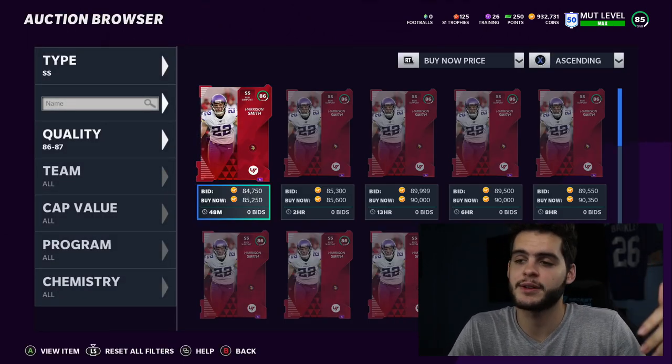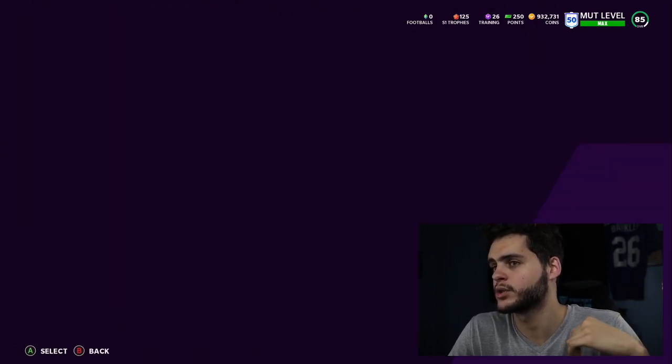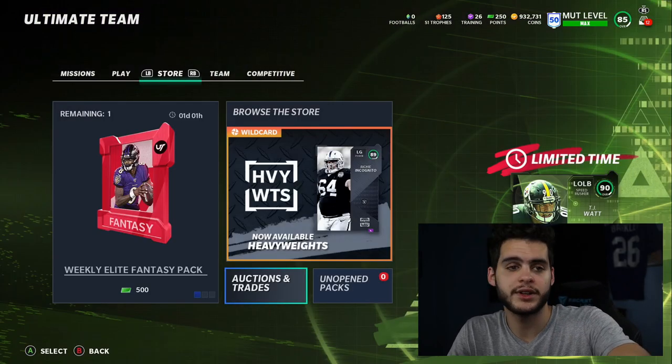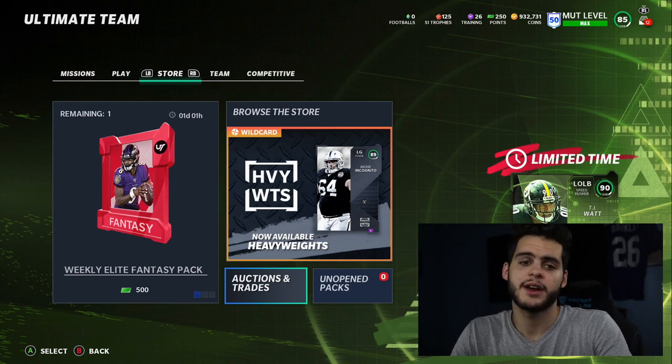That pretty much wraps up every position. For kicker, just pick the best kick power or kick accuracy — whichever you care more about. Hope you guys enjoyed the video. If you're new, hit that subscribe button and turn on notifications. To join the Poodle Squad, like the video and comment 'Poodle Squad' down below. Peace!